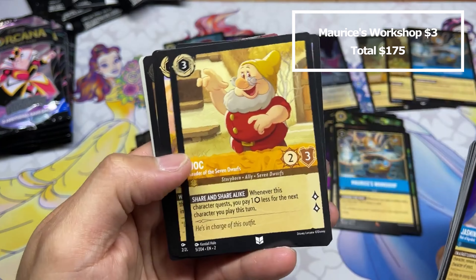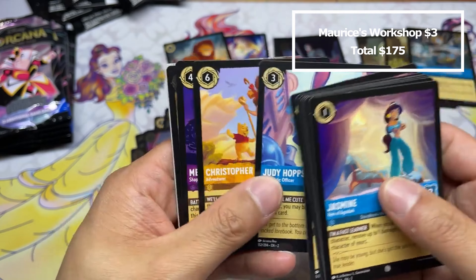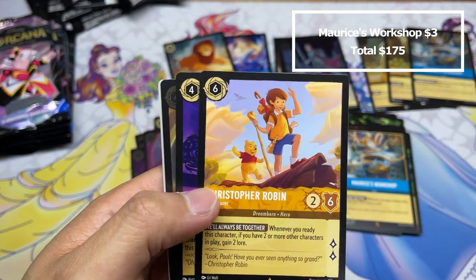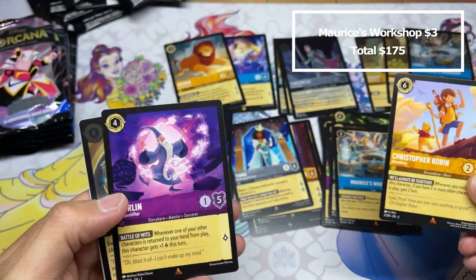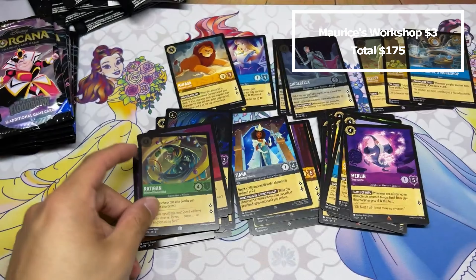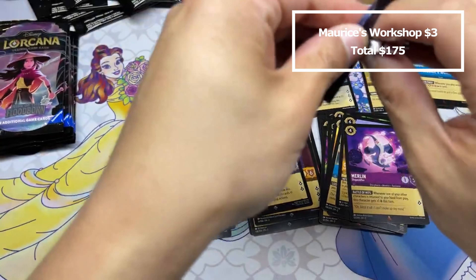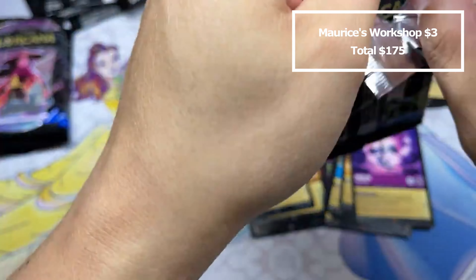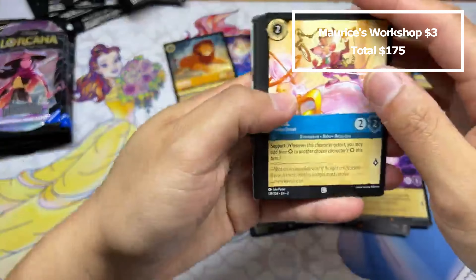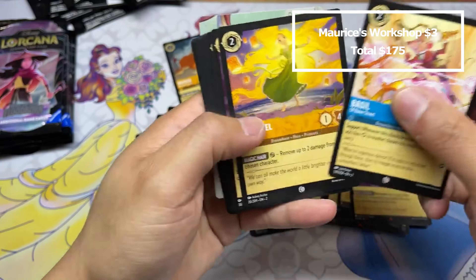Oh, foil Bibbidi-Bobbidi-Boo, nice! An opponent played this on a copy of their own Yzma to take out two of my large characters. I think that's what I was referring to — for damage, it's the Cheshire Cat: get a damage on Cinderella so you can use that Cheshire Cat ability. Gumbo Pot — better than I thought it'd be, it does stuff.